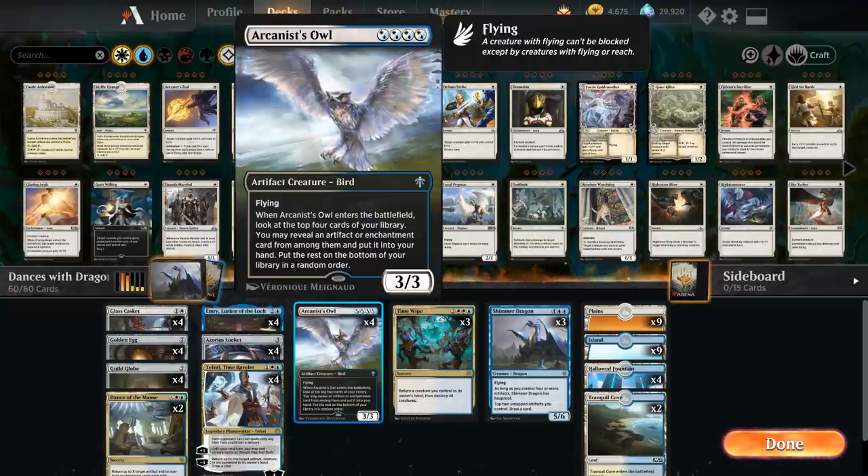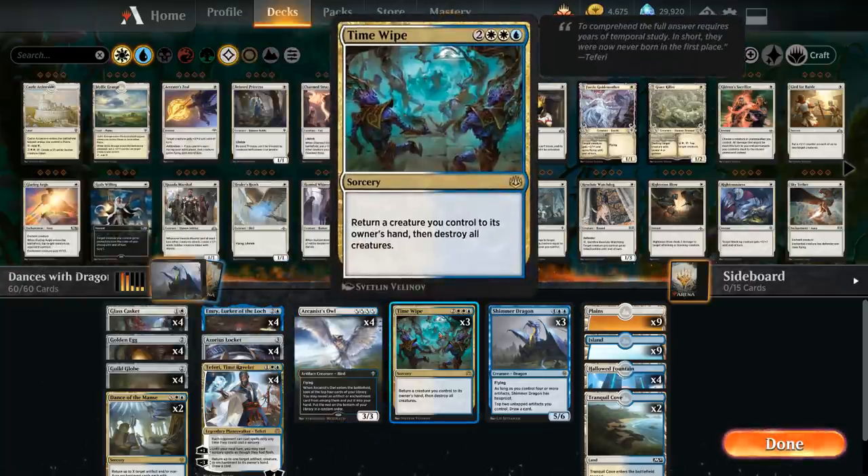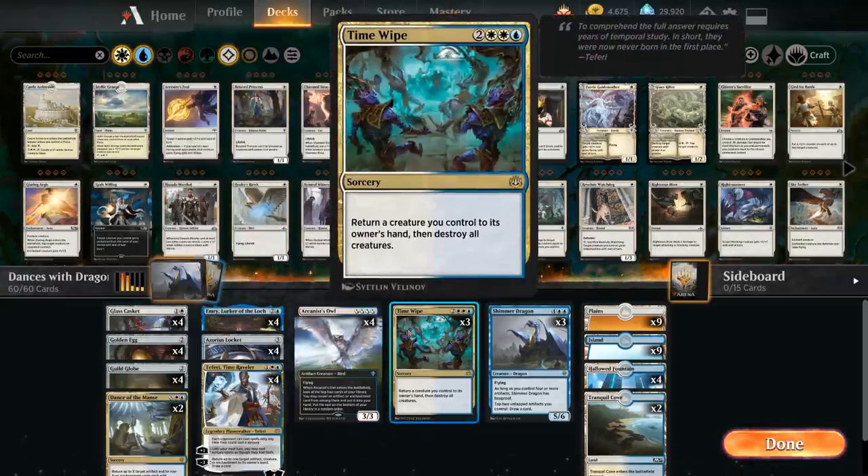We have the full playset of Arcanist Owl — a four-mana 3/3 artifact creature bird with flying that also counts as an artifact for all synergies. When it enters the battlefield we look at the top four cards, reveal an artifact or enchantment, and put it into our hand — usually a nice two-for-one. We also have three copies of Time Wipe as our sweeper: return a creature we control to hand, then destroy all creatures. Since our deck doesn't usually have many creatures, we can pick up the only one we have, often getting an enter-the-battlefield trigger again when we replay it.